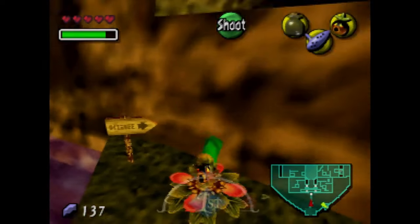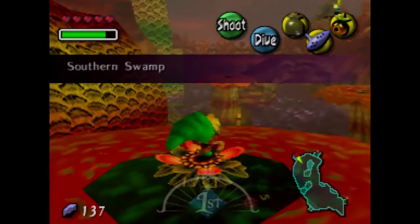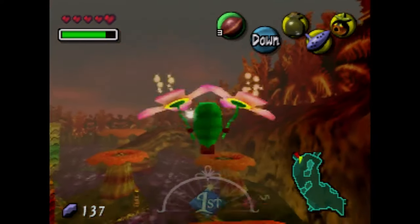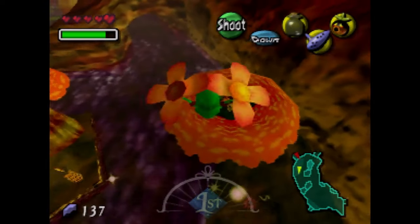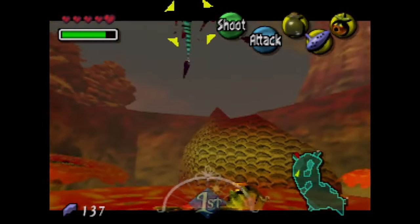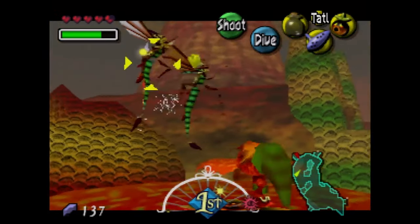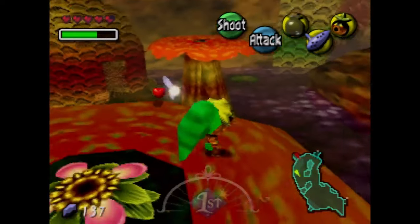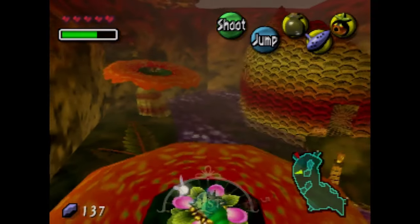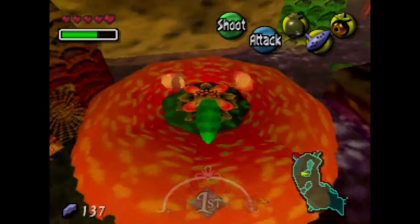Another reason I recommend opening those owl statues is because we're going to learn a song to transport between them later. Be careful because if you fall, you'll have to go through Deku Palace again. I killed both those enemies. We're going to grab these things, and this thing with the Deku torch — we're going to use that for later. We cannot go to that area yet.